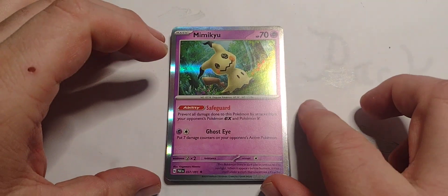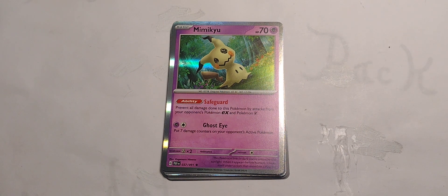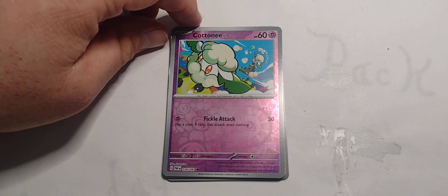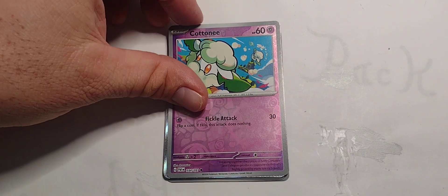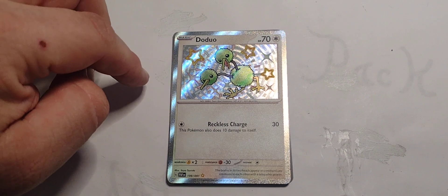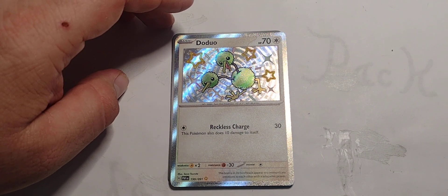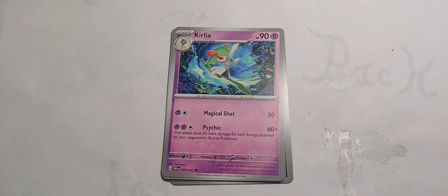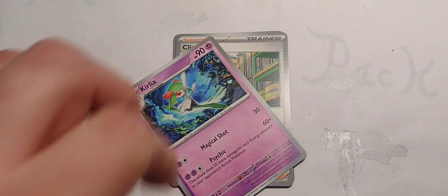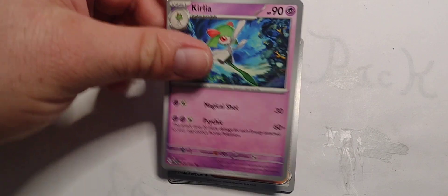Alright, not much in this pack. The rundown: starting off, love Mimikyu — definitely play that one, especially Ghost Eye. 70 damage, 7 damage counters, boom. Not the best Cutiefly. I like the art, and it's a gold star so it's rare, but not really feeling much going on there — 30 damage and it hurts itself. That Kirlia can be nasty if your opponent has 4 or 5 energy on there to just wipe them out — that'd be great. I would use that one.